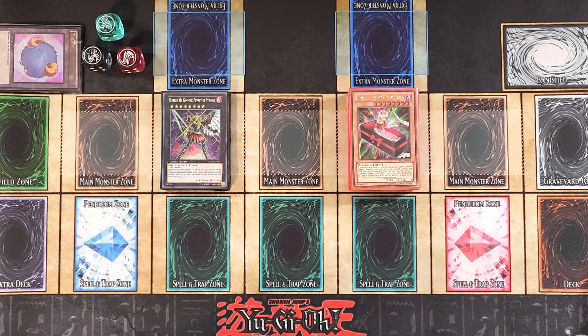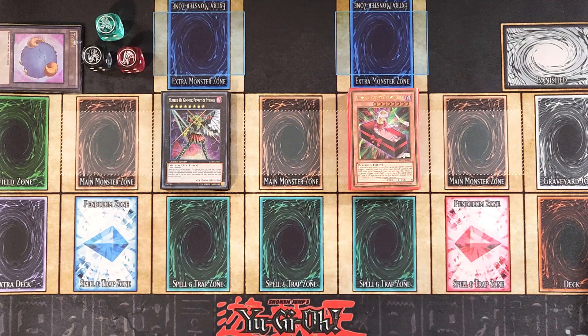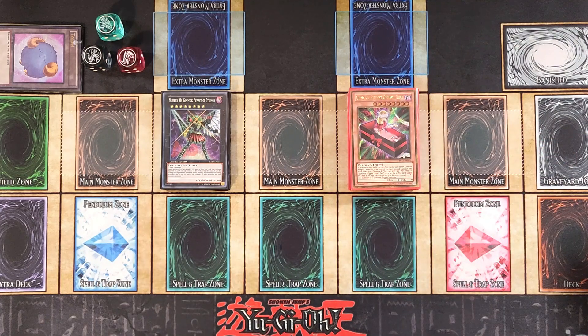Hey, what's up guys? It's Dark Iron Duelist and I'm going to be doing some Gimmick Puppet Test Hands. Don't forget to like, comment, subscribe, hit the bell so you can be part of the notification squad, and definitely check out the Patreon in the description below for all those awesome rewards — like getting your name in the description, getting signed cards in the mail, and even getting to request a deck profile every single month.